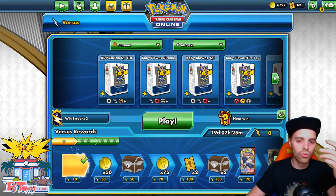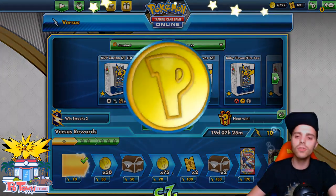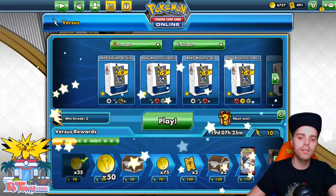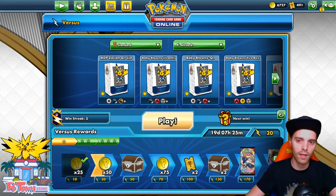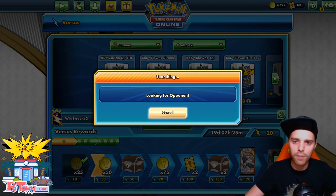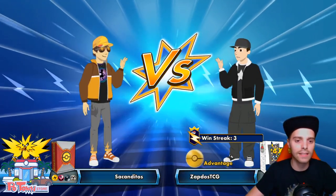The only bad thing is that in a tournament environment if it's best of three, this deck loses. This deck also loses if the opponent knows what you're playing — if they know you're playing a Green's list they will let you go first and then they're gonna dunk you. So you always want to go second with this list. But if it's best of one and they don't know what you're playing, this is one of the most powerful decks in existence.